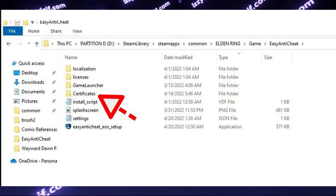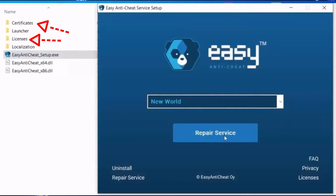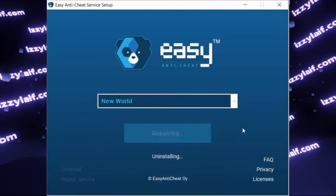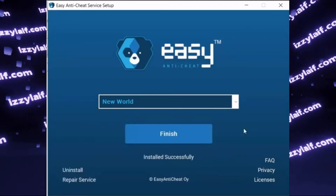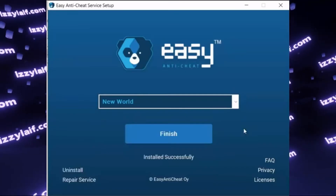The certificates are located in the folder called 'certificates', and there is also a 'licenses' folder. Sometimes this certificate store is either corrupted or not updated. The easiest way to force Easy Anti-Cheat to update the certificate store is to delete both the certificates folder and the licenses folder, then run Easy Anti-Cheat setup from the same folder and click Repair. It will reinstall Easy Anti-Cheat and re-download the certificates. In most cases the problem will be solved.